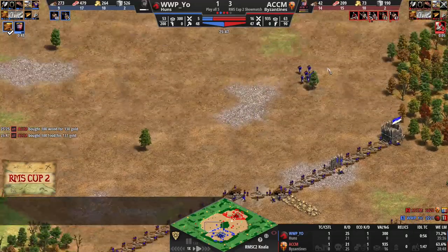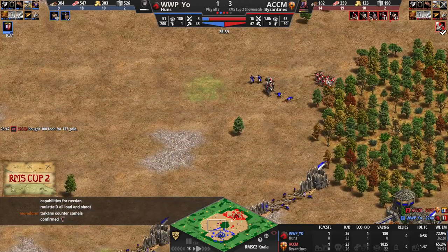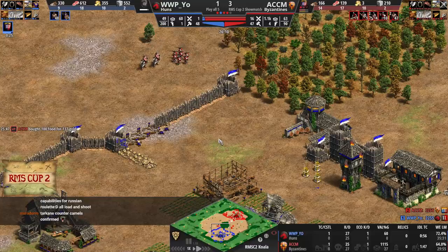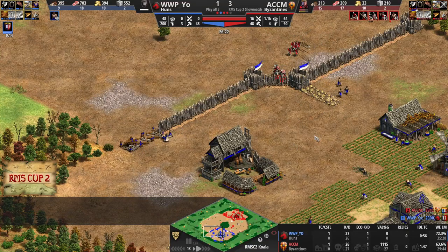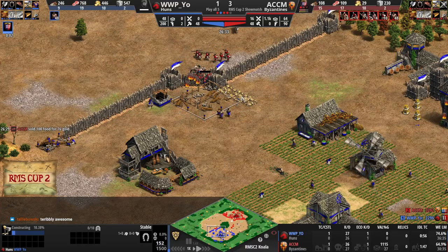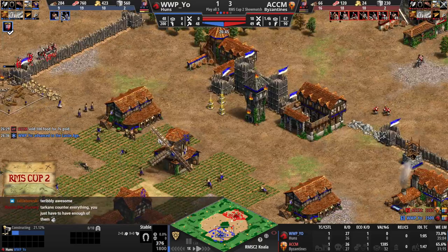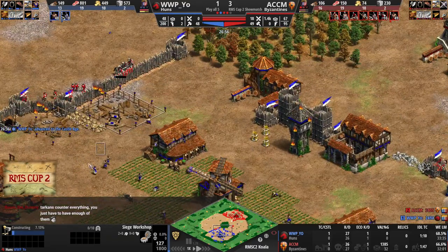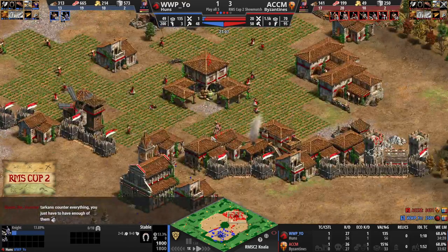Yeo is trying to rush up some Palisade Walls, but that is going to be very difficult when there are all of these Knights coming in. Yeo now with Stable number two. Yeo's actually ahead economically, but he just doesn't have one of those army things. That's Stable number three. He does have resources for some stone walls. Happy Castle Age, Mr. Yeo. Camels now queued up for ACCM. He has plus one defense, but no other upgrades. Yeo has Bloodlines, plus one, plus one.